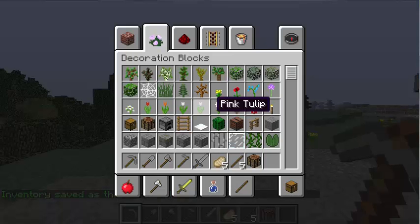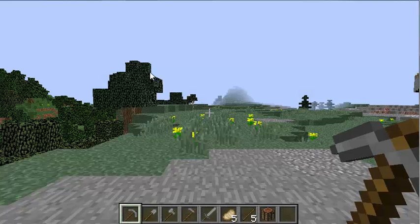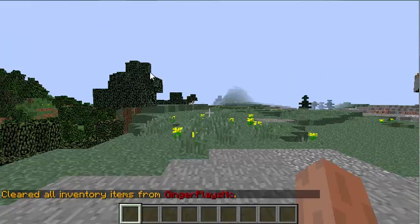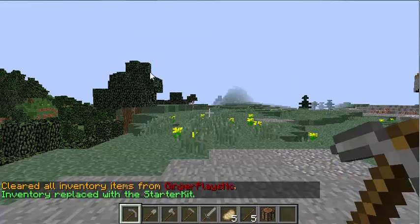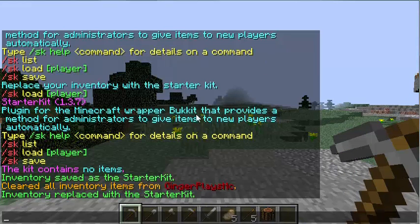If you had a helmet on it would save that too, and when you load the kit it will actually put it on you. So now if we clear the inventory and do /sk load, it reloads the kit for everybody — so everybody will get this kit if they don't have it.